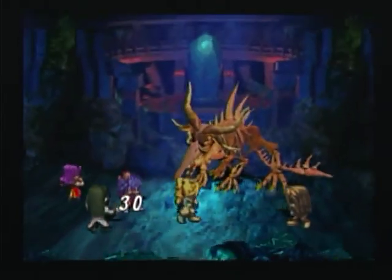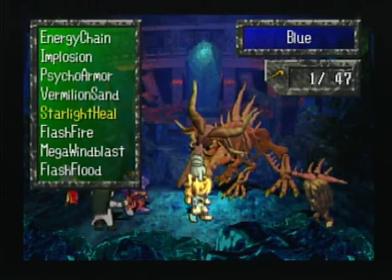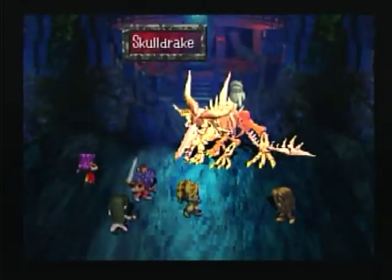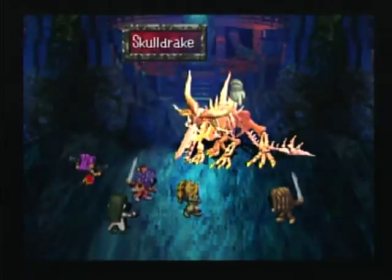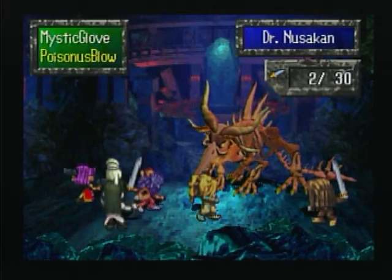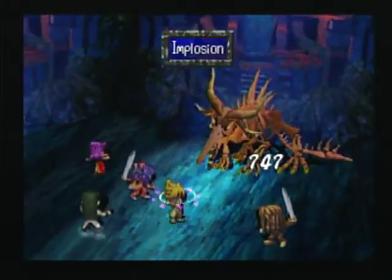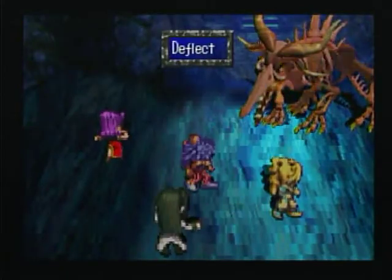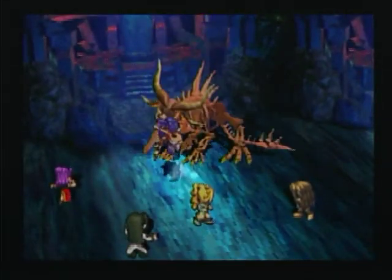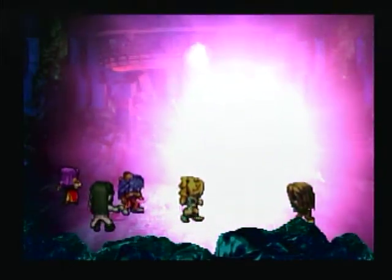Fortunately, this boss is not too difficult — even if you're lower level, he's not too hard. He recovers almost 1,000 HP every round, but if you do enough damage you'll be okay. Let's use Implode, Heaven Hell, Trick Shot, Swallow Swing, and Dr. Nusikon's Poisonous Blow. Trick Shot hits for 2,000 damage! Then look — Deflect just negates an attack! And Lute learned Gale Slash in the midst of battle! Heaven and Hell is going — and he's dead. We've killed the Skull Drake!